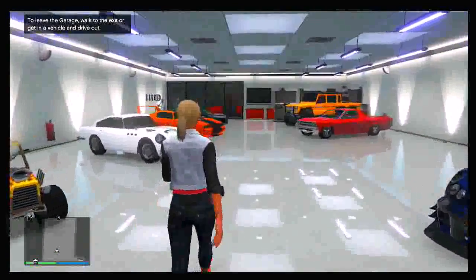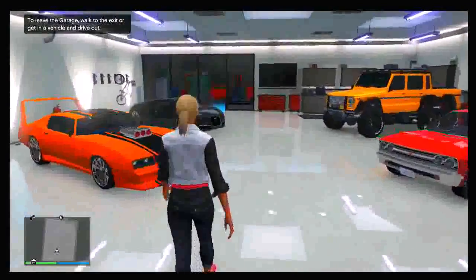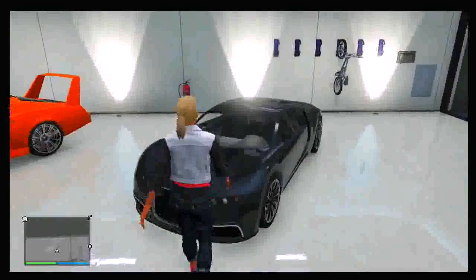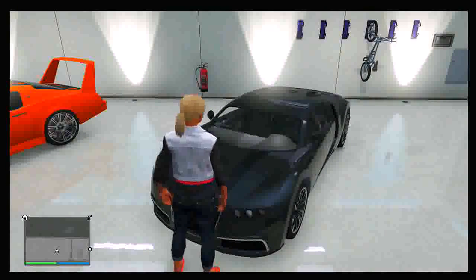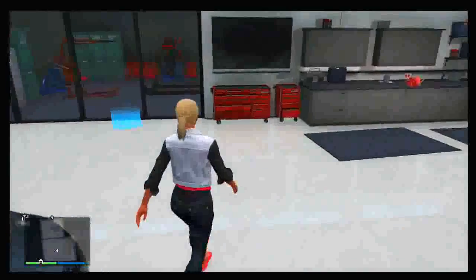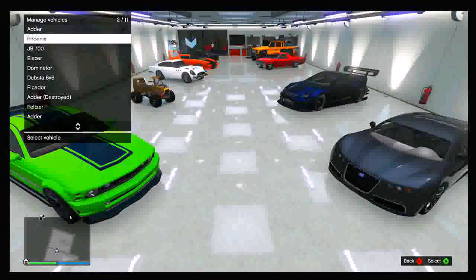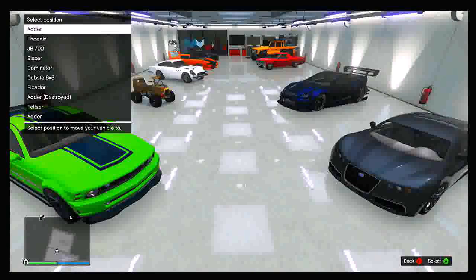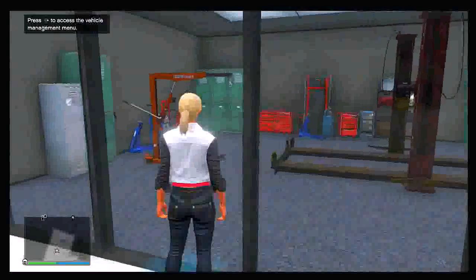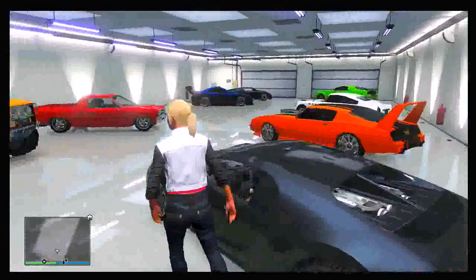First, go into an online session — this can be invite only or a normal online session, that's down to you. Then go into your garage. You want to get the car you want to duplicate and put it in the slot closest to the blue marker, exactly where my black Adder is right now — the one closest to the bike rack. You can simply go into the rearrange garages option, which is the blue marker on the floor, and put the vehicle you want to duplicate in that slot.